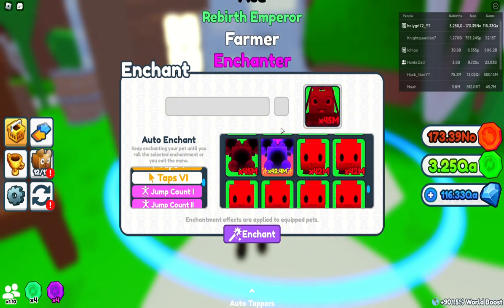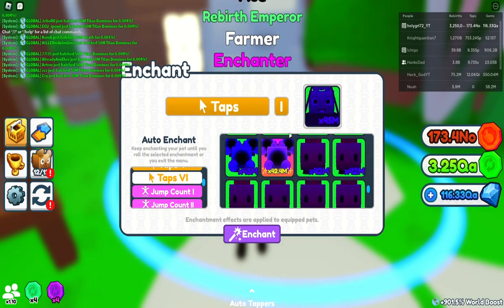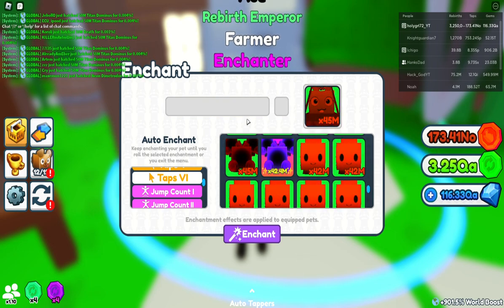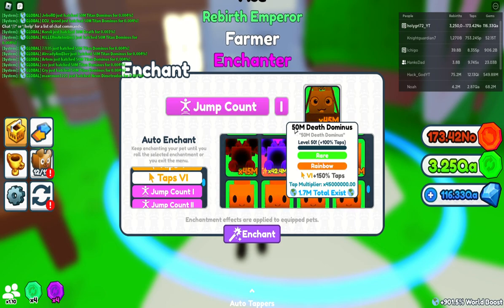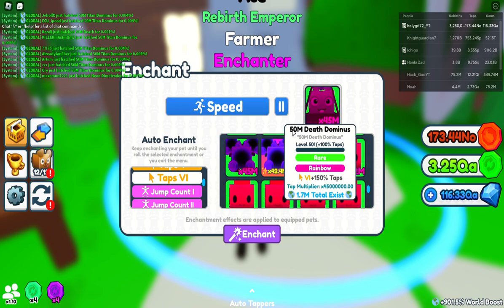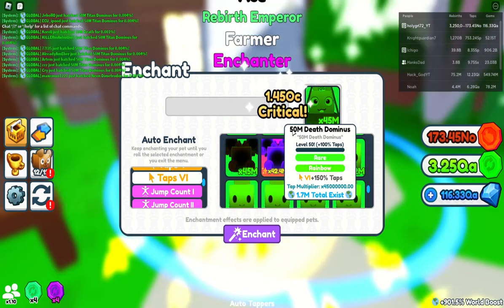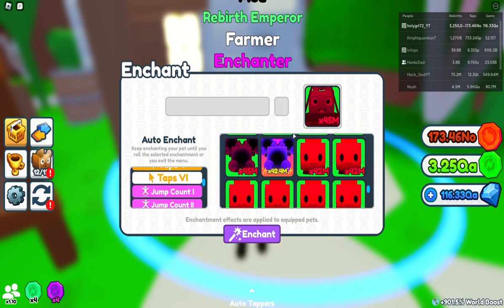The fast enchant is so worth it — all those times I just did enchanting, can you imagine doing that the slow way? It would take an eternity to level up your pets. Basically, I rebirthed a ton — I've got 3.25 QA. I did both the ultra and super rebirth, rebirthed a bunch, and got back up so my taps are up. I'm going to give up on this in just a second so I can wrap this video up.